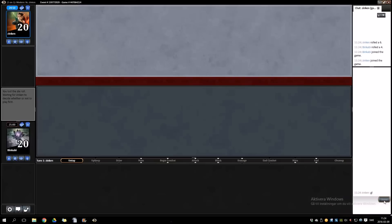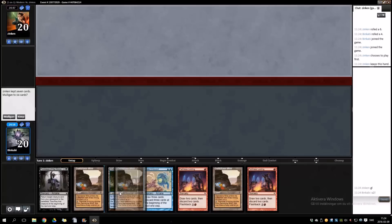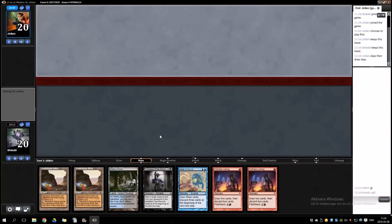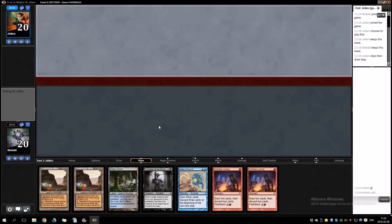Hello Straters, welcome back to the second match with Hulk Smash. Let's see if we can win some more. Another interesting hand — got several discard outlets, lands and Footsteps, so all we need is the Hulk. Granted it's easier to find Footsteps than to find the Hulk, but I still think it's fine.